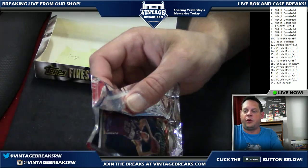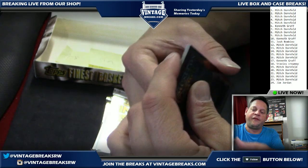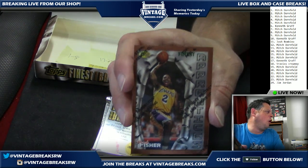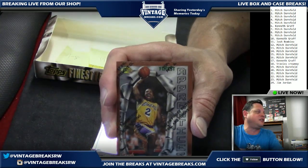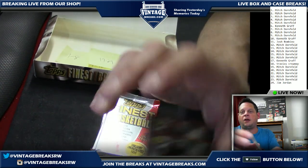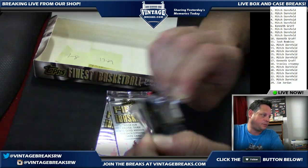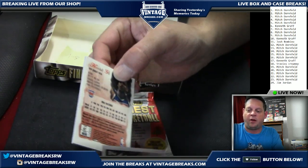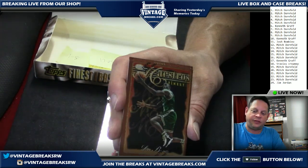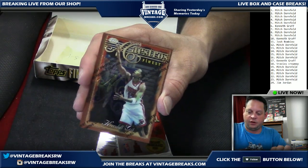Just want to be clear — pack twenty-one going out to Mitch. Looking for a Kobe really hard, fingers crossed. Jermaine O'Neal — I got teased, I thought it was the right Laker; it's the wrong Laker. Derrick Fisher, Antoine Walker — got me excited for a second. Pack twenty-two going out to Mitch: Marko Jaric rookie, killing it in China.